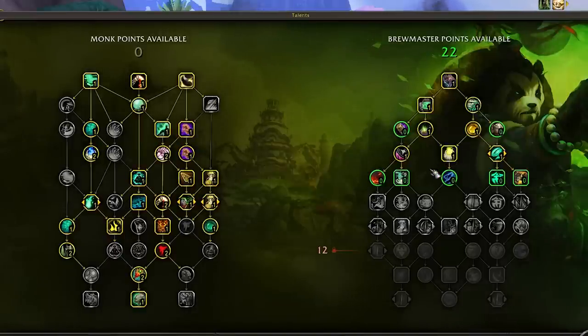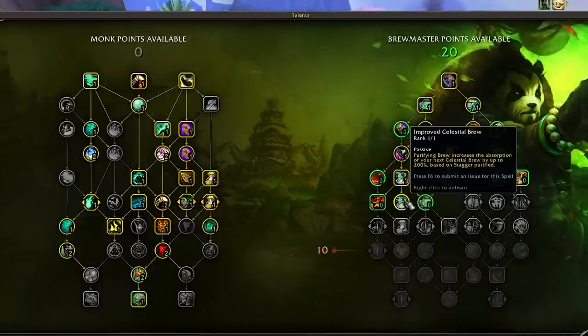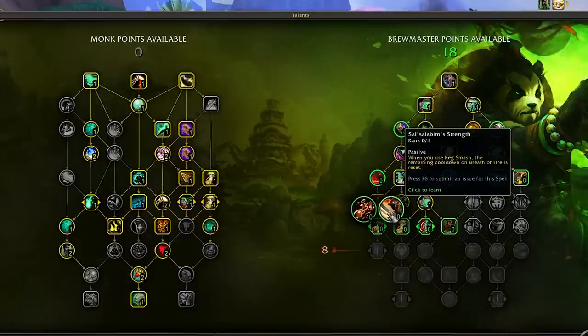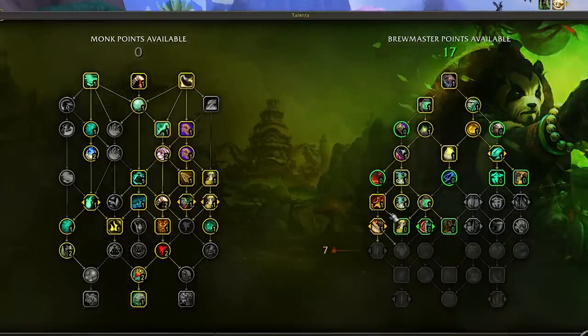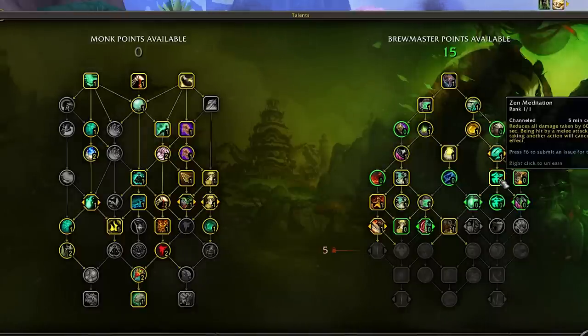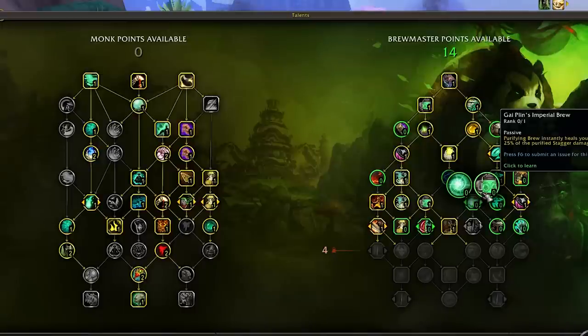From here the tree plays out as expected. Pick up Brewmaster staples: Celestial Brew plus its improved talent, Improved Purifying Brew, Breath of Fire, Salsal's' Beaming Strength, and Invoke the Black Ox. Then shift focus to the right side of the tree and grab Zen Med, Shadow Boxing Treads, and Gai Plin's Imperial Brew. This talent synergizes extremely well with our current four-set, which is the major reason why Quicksip and Staggering Strikes lose a little value — you want to maximize purified stagger solely through Purifying Brew.